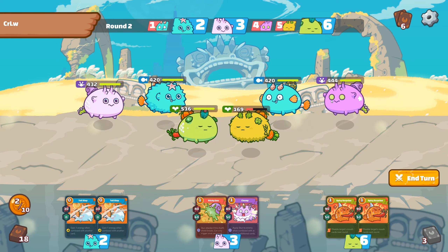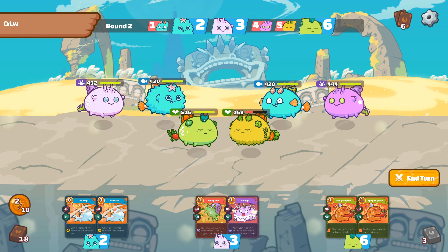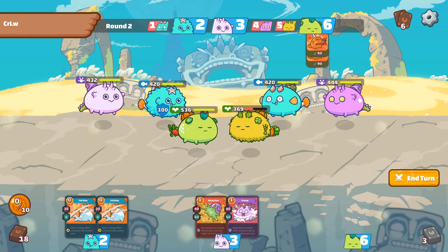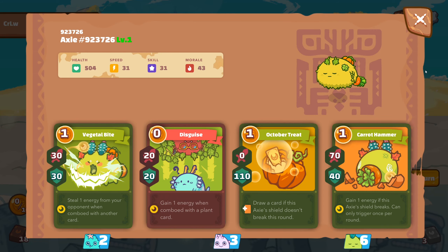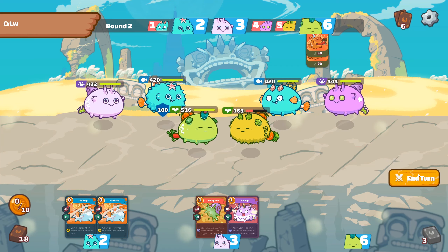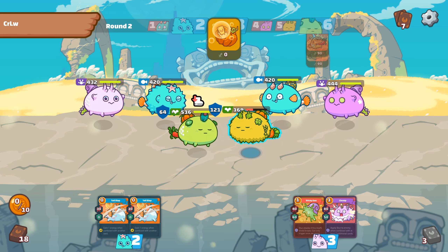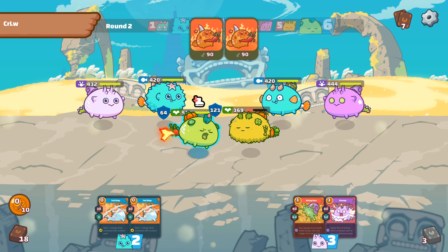He didn't play the first round, so he has 5 energy now. I don't think it will be enough to kill my tank. So I will play this and this — it will give him a bit of shield and maybe enough to kill the opponent. He just put some speed debuff on us, and here he just put some shield.